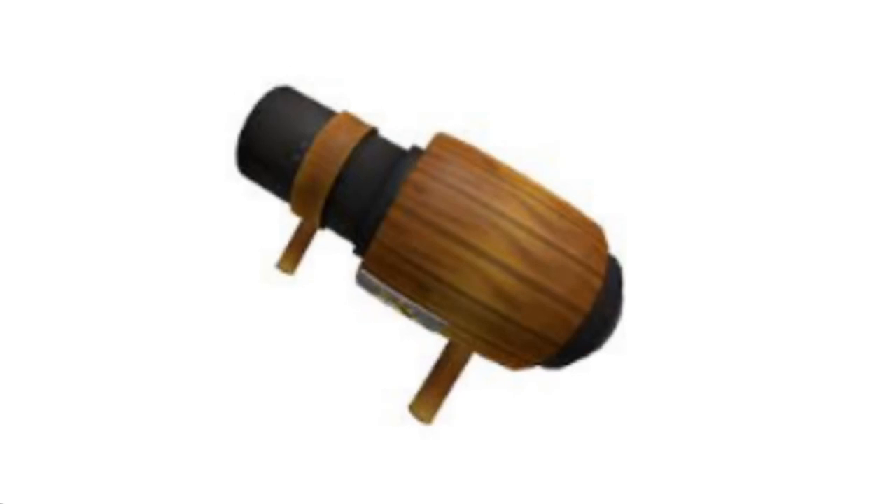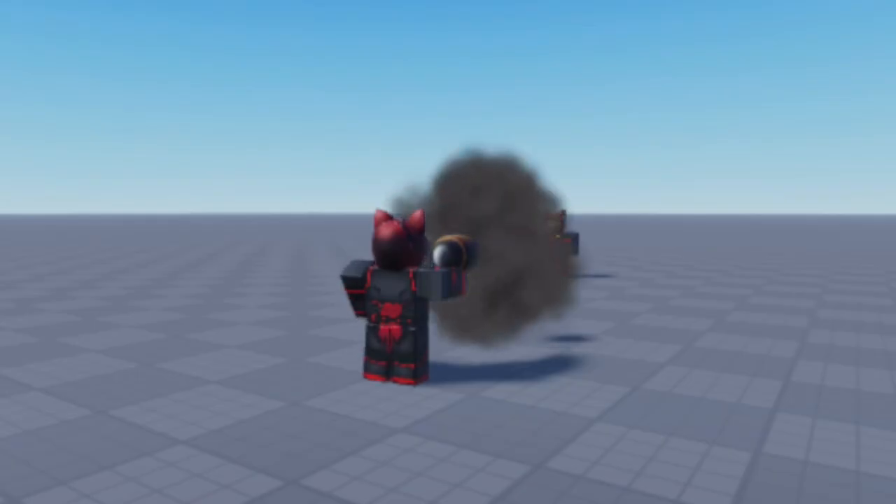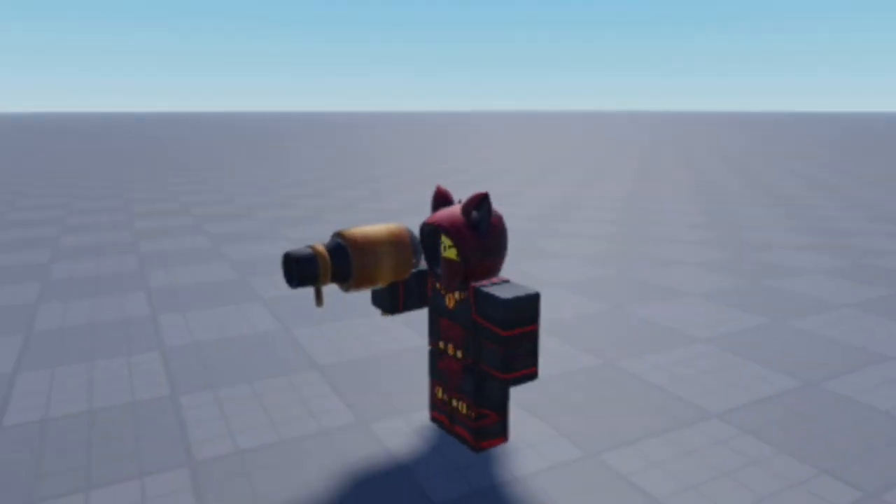This gear is called the Flaming Hedgehog Cannon. Pressing on it shoots out a Flaming Hedgehog. For more information, keep watching.